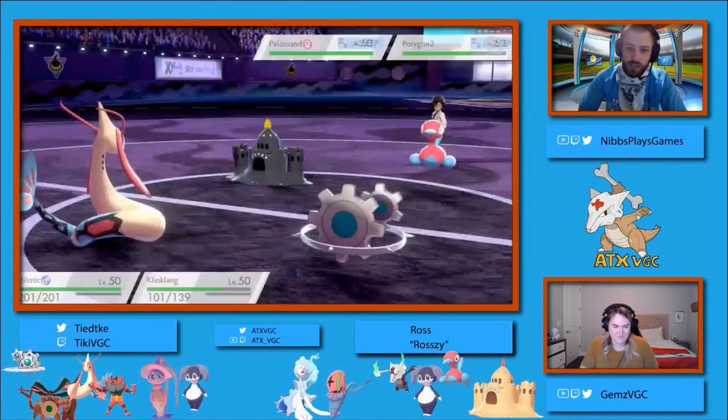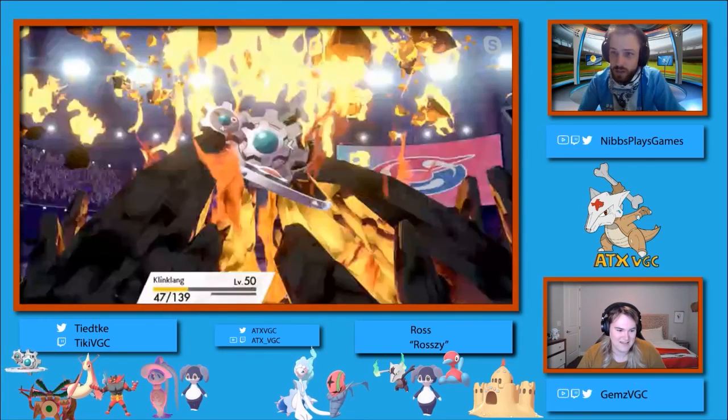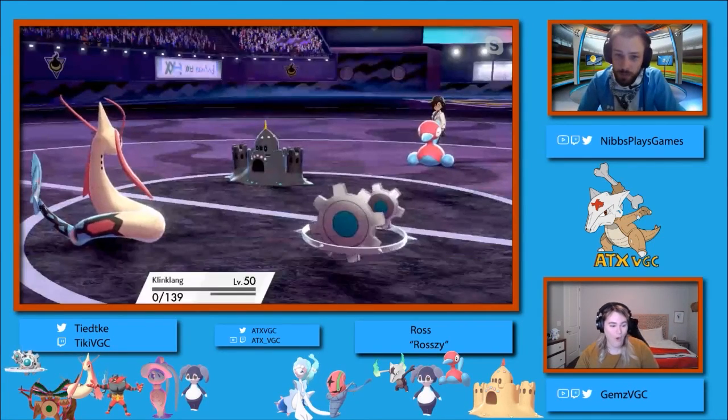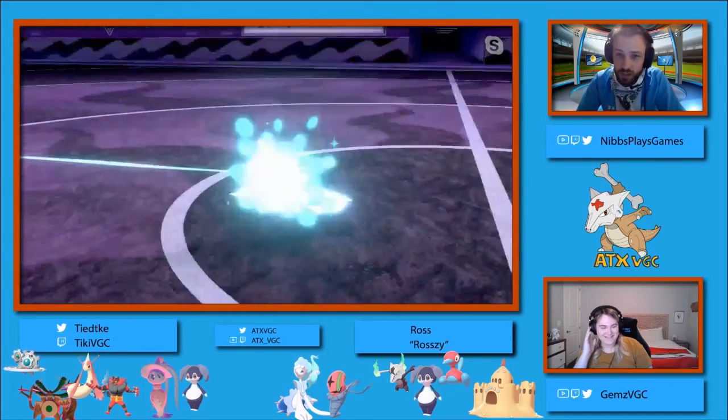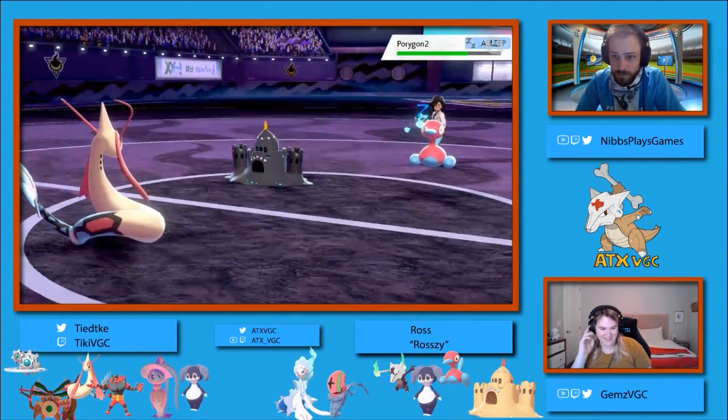We see the Hypnosis connect, and Klinklang, being the fastest thing on the field, moves last with the Wild Charge. It does damage, but the real benefit was that Palissand took a second turn of sleep as opposed to waking up turn one. From here, Chase is pretty free to decide when he wants to Dynamax. He's facing a Palissand with absolutely no boosts on it — no special defense, no defense, no special attack boost — so it's not threatening a ton of damage. Earth Power might do a decent chunk. We see a Protect come from Klinklang.